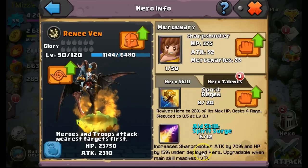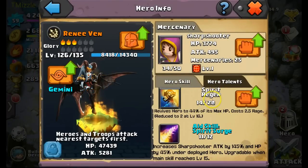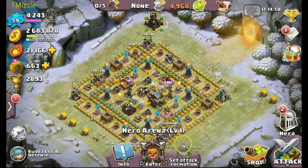Looking at my main Rene Venn, I'm at 14 of 20 on her main skill and her aid skill is at 11 of 12. When I reach 15 of 20, I can max out her aid skill to 12 of 12. Currently at 11 of 12, it increases sharpshooter attack by 145 percent and HP by 45 percent — that is a major buff to sharpshooters. So every Rene Venn I'm using as an aid, I want to get them to 15 of 20 to achieve the max level 12 aid skill.